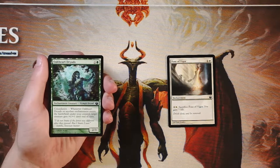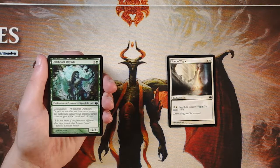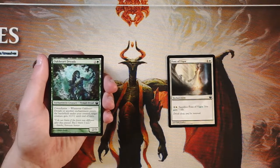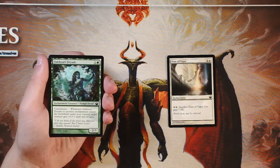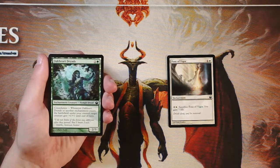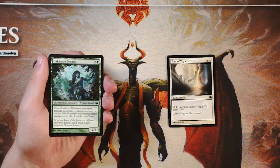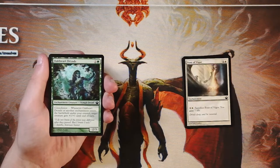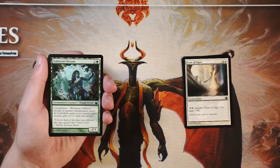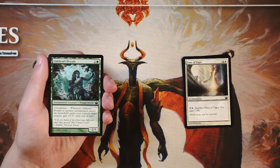Oakheart Dryads is an enchantment creature — a 2/3 for two and a green — with constellation. Whenever it or another enchantment enters the battlefield under your control, target creature gets +1/+1 until end of turn. You want to pick up enchantment creatures early in a draft to boost your enchantment count. It's not amazing, but it's the current pick. It lets you boost creature stats and supplies synergy you wouldn't normally see, which makes it more worth it.